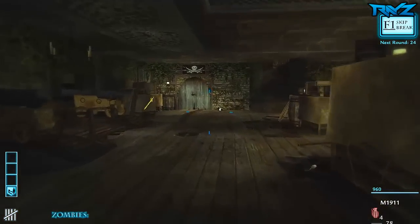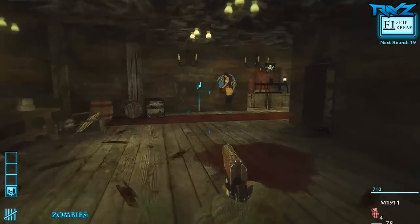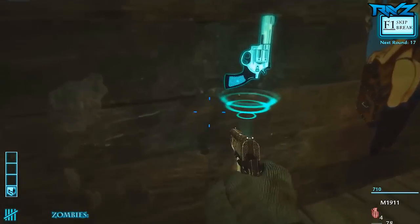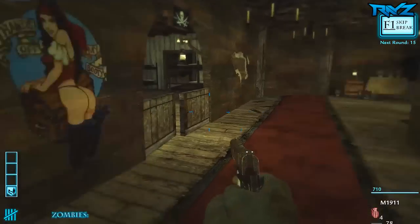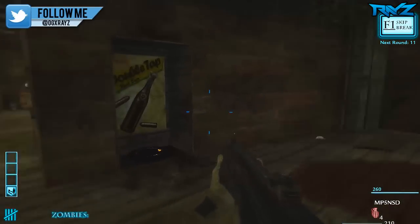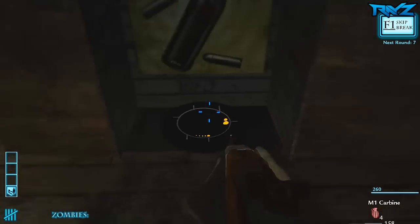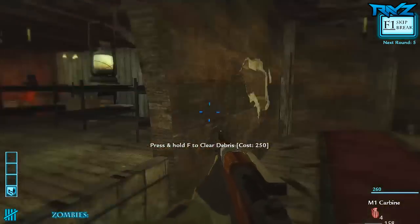There might be another weapon through this door — 250 for the door. Okay, what weapons we got? MP5, nice. 'Power must be activated first' — okay, the power's back there.